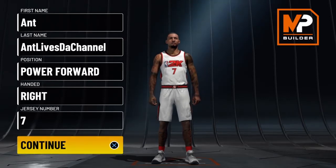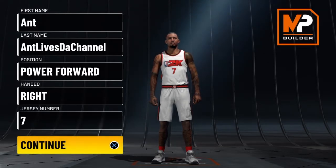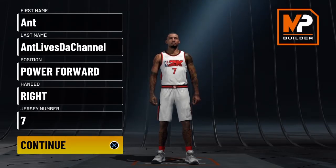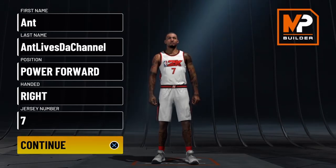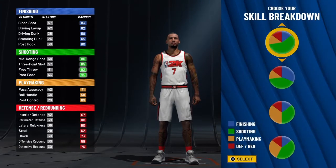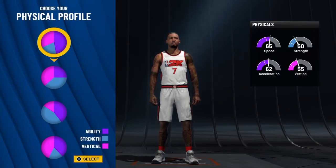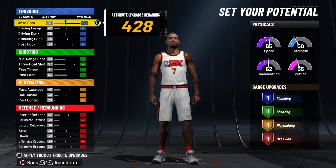This right here is Kevin Durant's exact build for stretch four, out of the pure green pie chart. I have another one for him out of the pure green pie chart, but this one is different. We're going to take the skill breakdown in the pure green, and we're going to come here with the physical profile of pure speed.